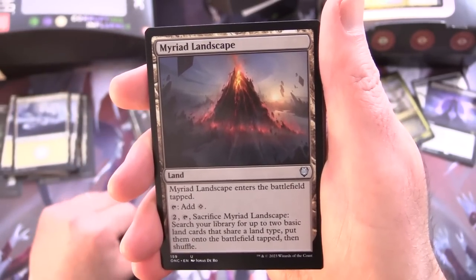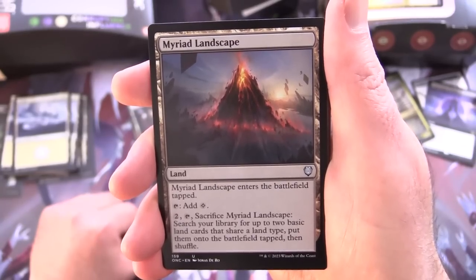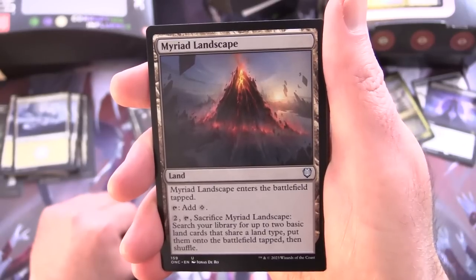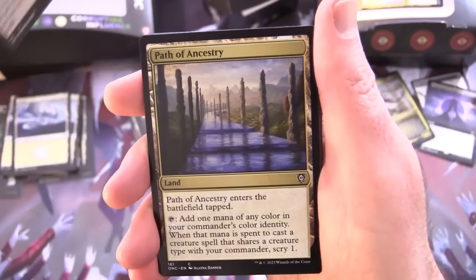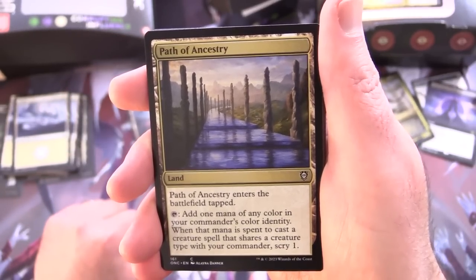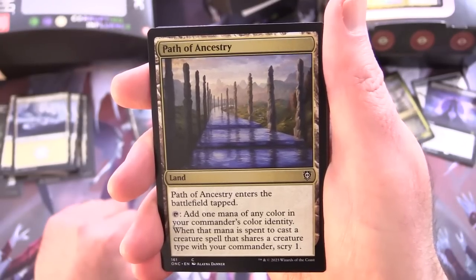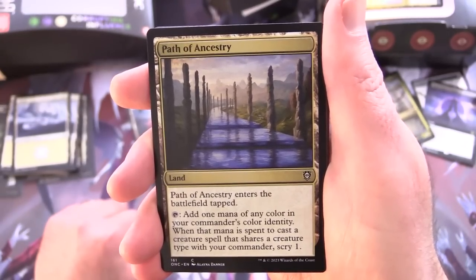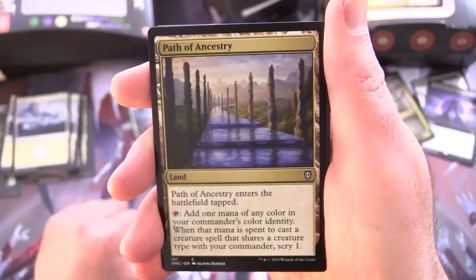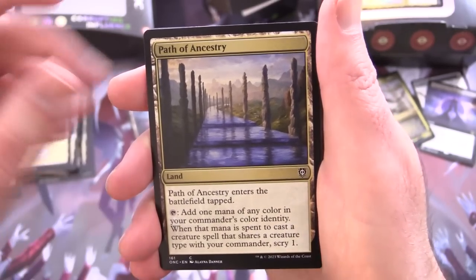Myriad Landscape — enters the battlefield tapped, tap for colourless, for 2 tap and sacrifice it to search your library for up to 2 basic lands of the same type, put them onto the battlefield tapped, then shuffle. Path of Ancestry — another land, enters tapped, tap to add 1 mana of any colour in your commander's colour identity. When that mana is spent to cast a creature spell that shares a creature type with your commander — in this case Phyrexian — Scry 1.